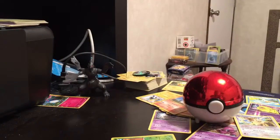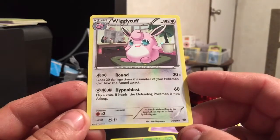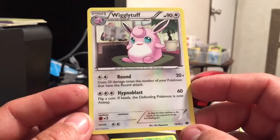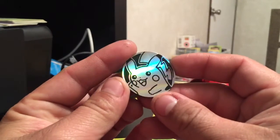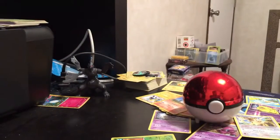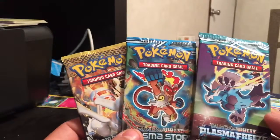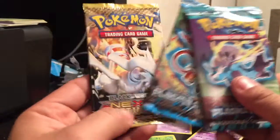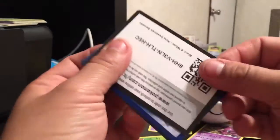Here we go. So this blister pack comes with a Wigglytuff $79.99 bear card holo card. Of course we have the Pikachu coin, and we have our three booster packs: Plasma Freeze, Plasma Storm, and Next Destinies. So let's start off with this one first and see what we get.